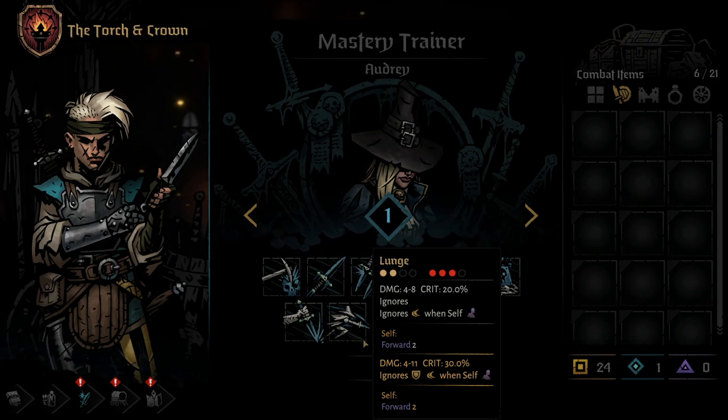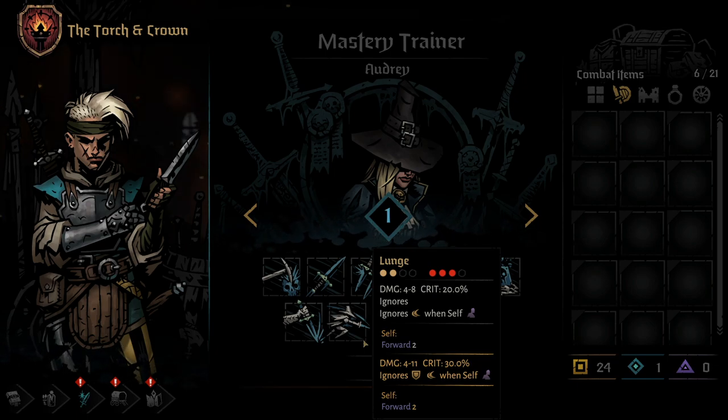On to the 8th skill, Lunge. I absolutely loved Lunge in the first game and would occasionally make entire parties around ensuring the Grave Robber can use Lunge every single round, sometimes with more than one Grave Robber. This is definitely still possible — aside from the extra Grave Robber thing — as many classes do have skills that move them forward, allowing the Grave Robber to be pushed to the back for follow-up lunges. Lunge has high damage and high crit.